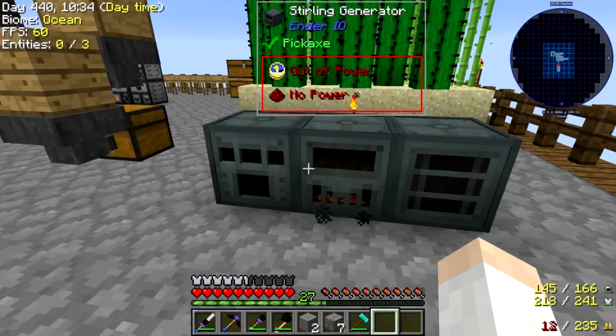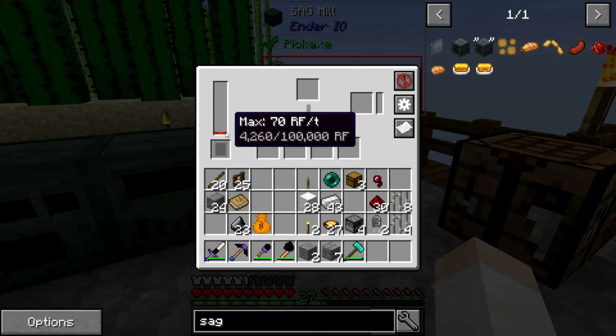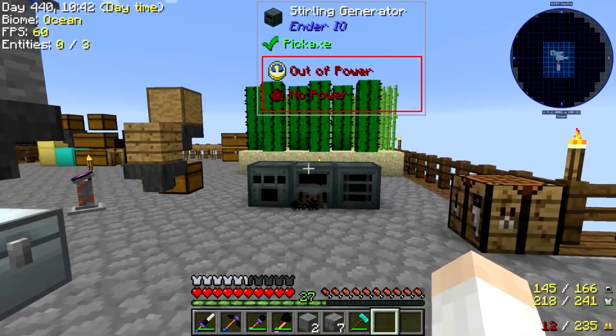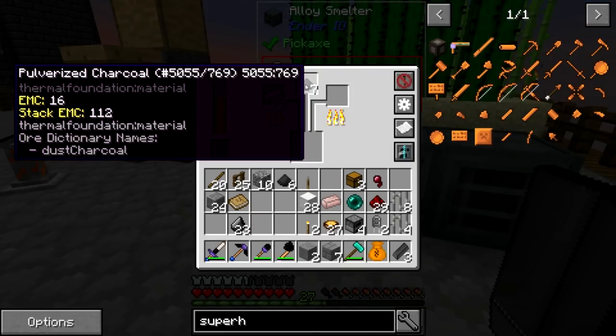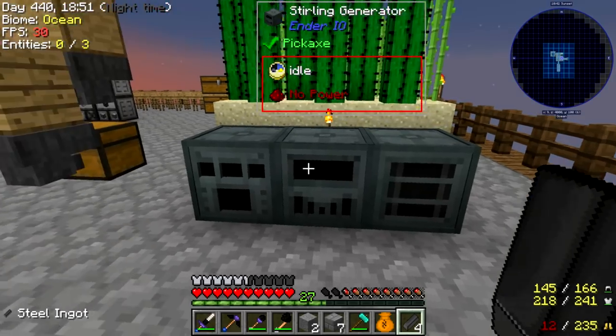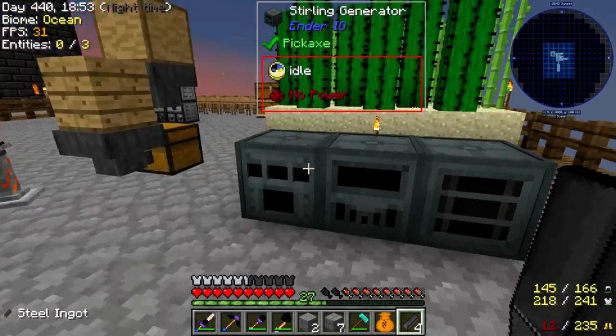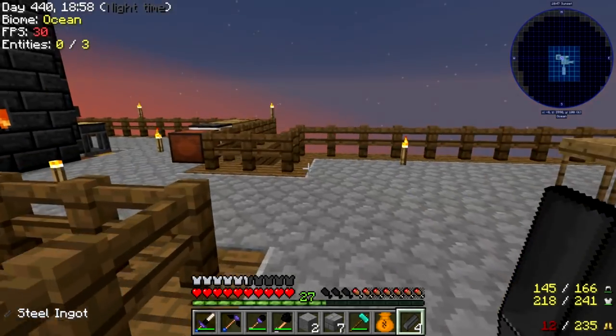This should be the final steel ingot we need. We got our pulverized charcoal and iron making a steel ingot right there. This is actually out of power right now, so we'll have to get some more power generation going for that. But for now it should be okay.